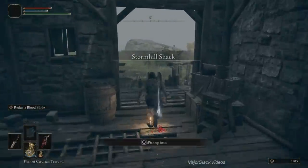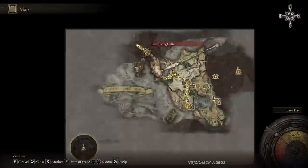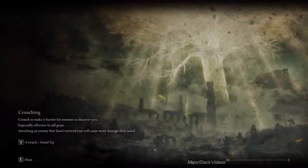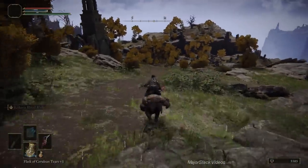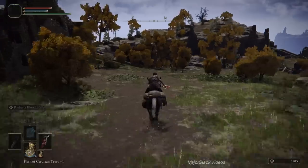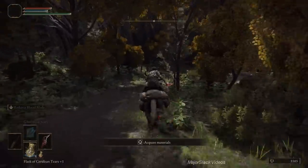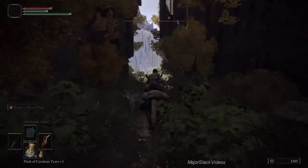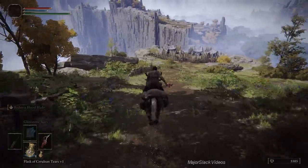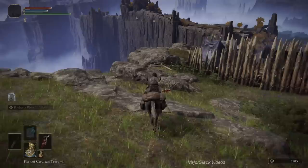Having discovered Round Table Hold, go back to Storm Hill Shack because Rodrika has now teleported there and she'll leave a golden seed for you as a present. Make sure you go back to grab that. Back to the lake-facing cliff site of grace — the first site of grace we discovered outside of Limgrave. Now head down to the west through the little canyon and we're going to bust into Liurnia. The main purpose here is to get Somber Smithing Stones 2, 3, and 4 — I'll show you exactly how to get those.